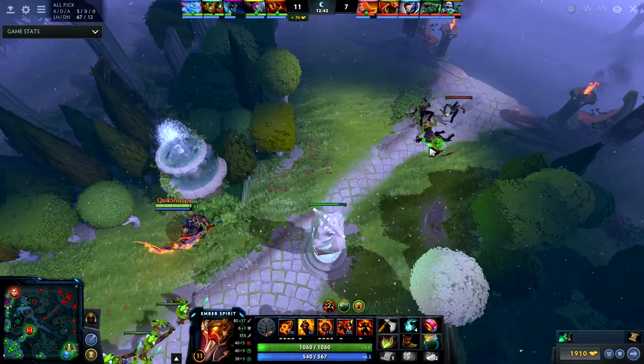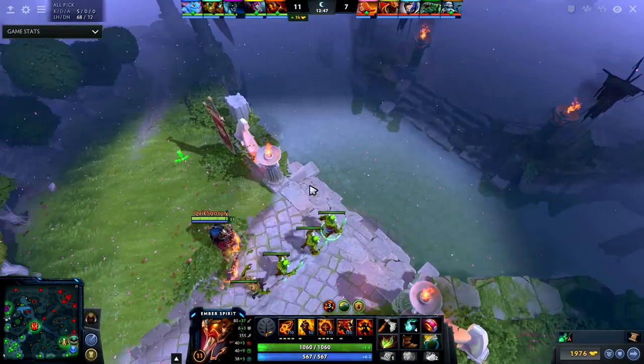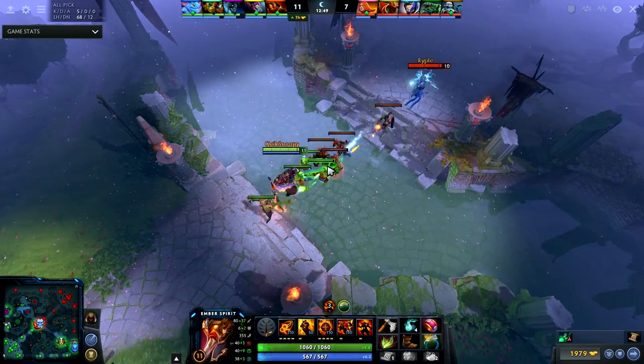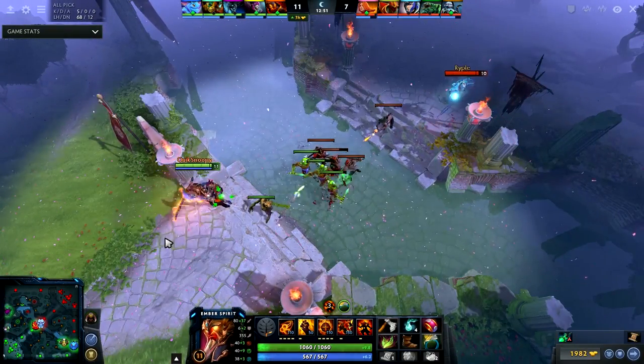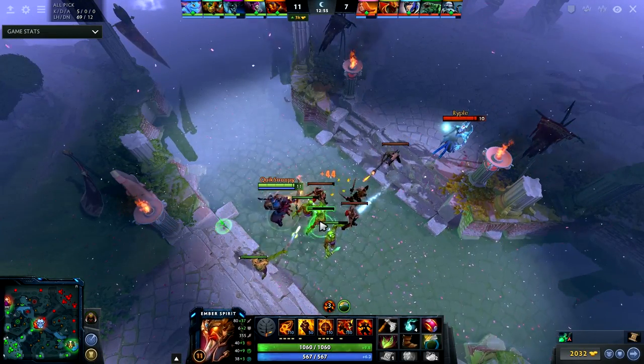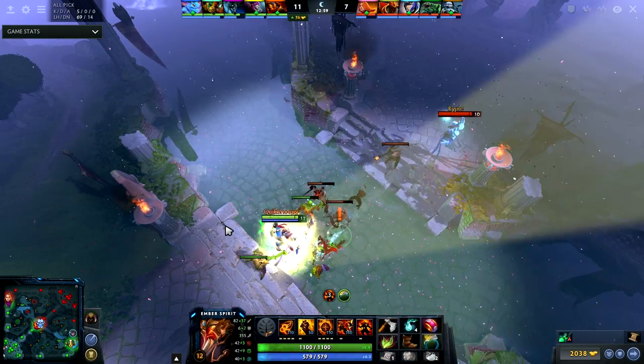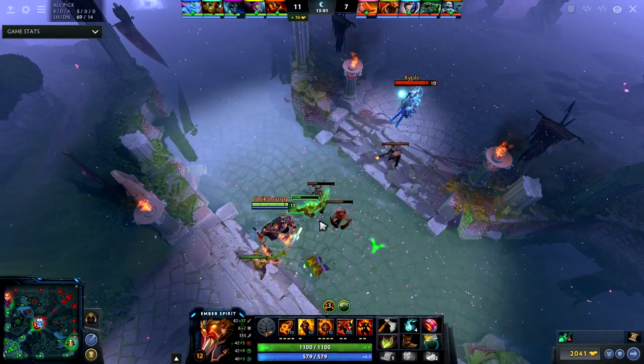I put the Quelling Blade back in my inventory because I'm at full health and almost full mana, so I didn't really need the Bottle. I'm under tower so nobody's really going to kill me right now — just because of how their play style has been, no one's really come in to contest or rotate. I'm going to continue to get these last hits. I'm level 12 and Lich is level 10.